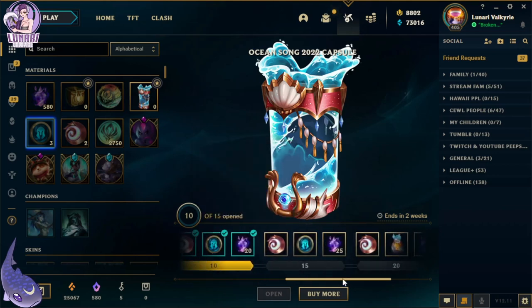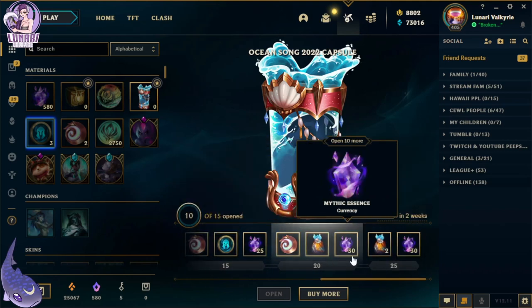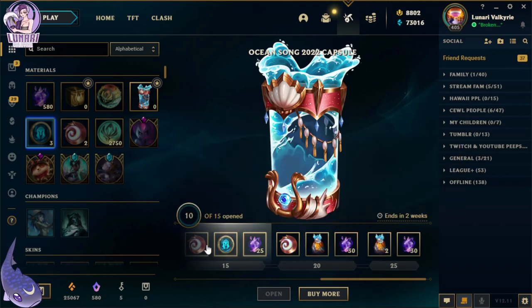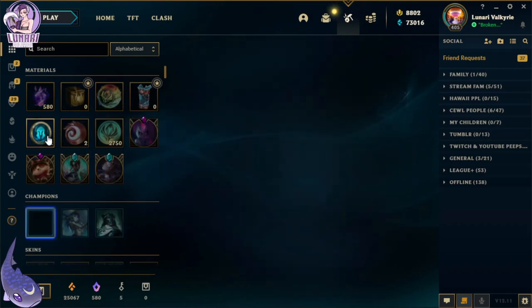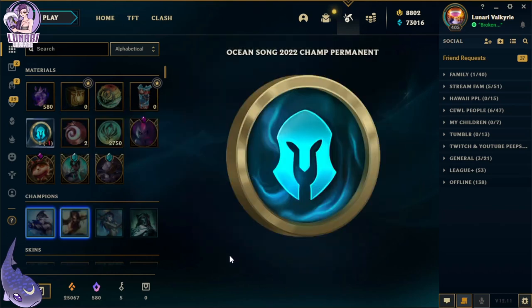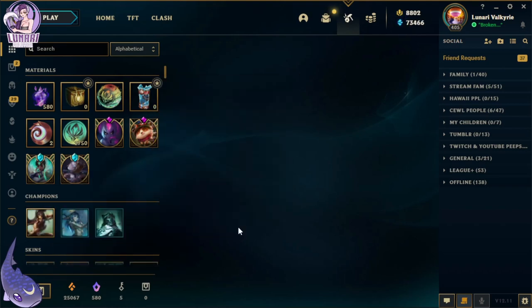For those of you who got to the end of this video, let me know — do you guys want me to get another 15? I don't really want to, but another 15 has to get all of this in two weeks. So we'll see what you guys say. You can open this — you got Ashe, Nidalee, and another Ashe. We don't need those because I have all of her champions.